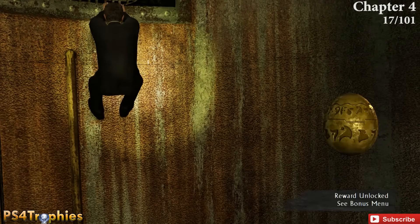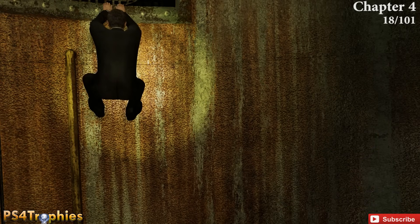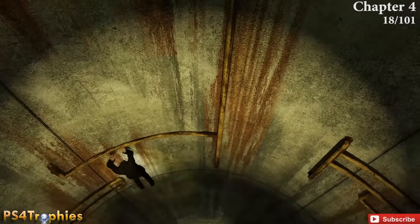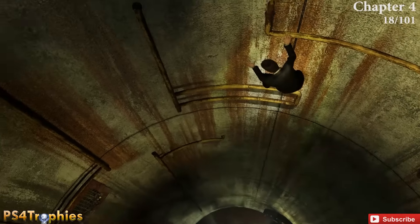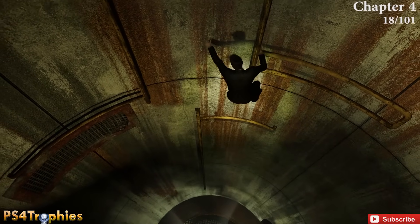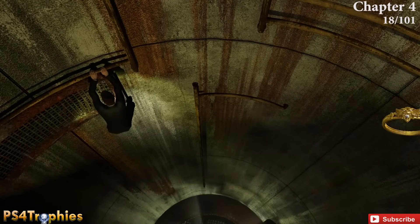The next one is to the left, and you'll earn the Relic Finder trophy. Drop down from that location, move to the left, drop down again, jump across, slide down, and you can see behind the grate is the next treasure.